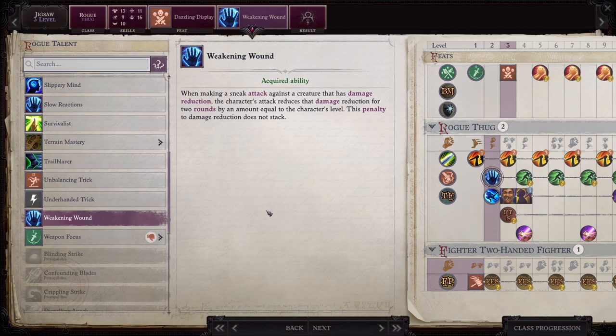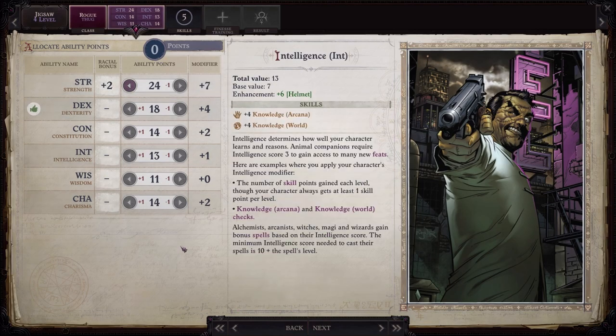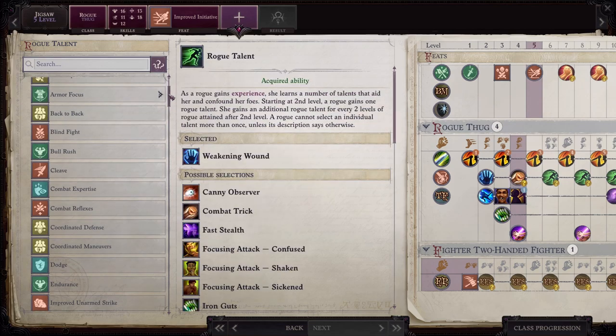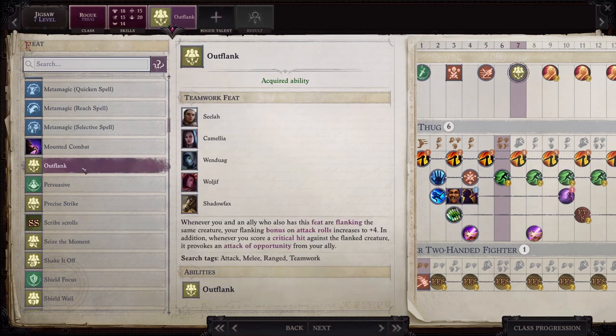Weakening Wound will reduce your enemy's damage reduction when you are able to make a sneak attack against them. Most enemies have damage reduction, so this is actually really useful. At level four, go ahead and increase Strength, and continue increasing Strength during your level-ups. At level five, get Improved Initiative, and also get Combat Reflexes, which is going to give you additional attacks of opportunity per round equal to your Dexterity bonus. Because these enemies are going to be frightened and running around a lot, you're going to get a lot more attacks of opportunity than you usually would.